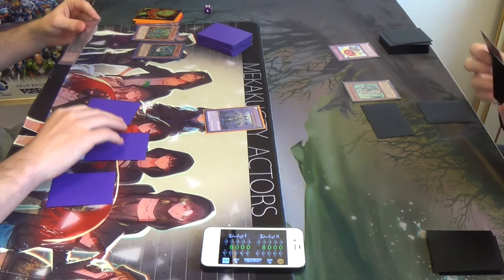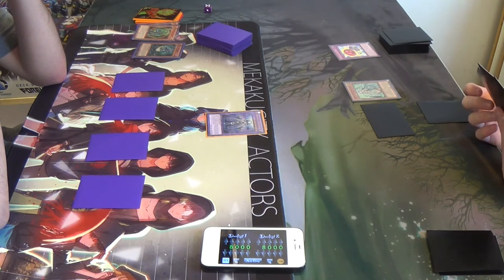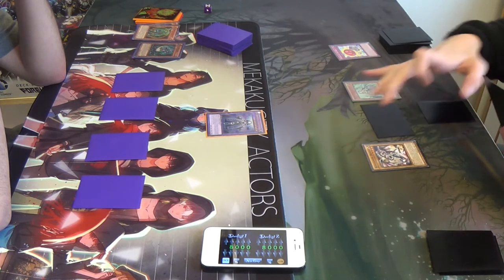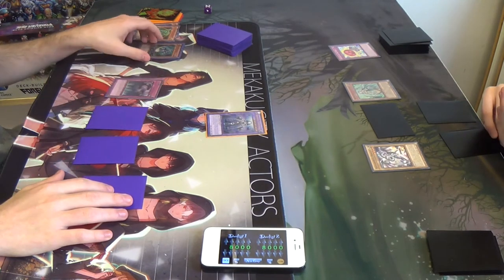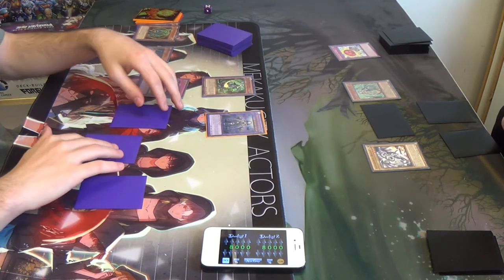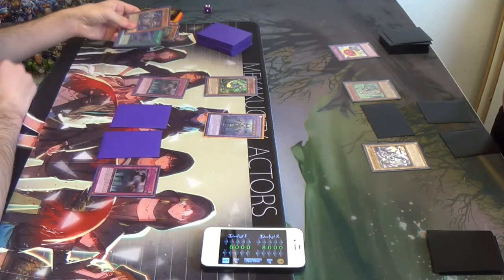Summon Alexander — Axe Dragon. I attack. I want to activate Call of the Haunted — special summon back Chaos Sorcerer. Replay, because I summoned. You can choose to stop, continue the attack, or change your target. Alright, you want to activate again? Call of the Haunted — bring back Beast. Replay, you want to continue it?